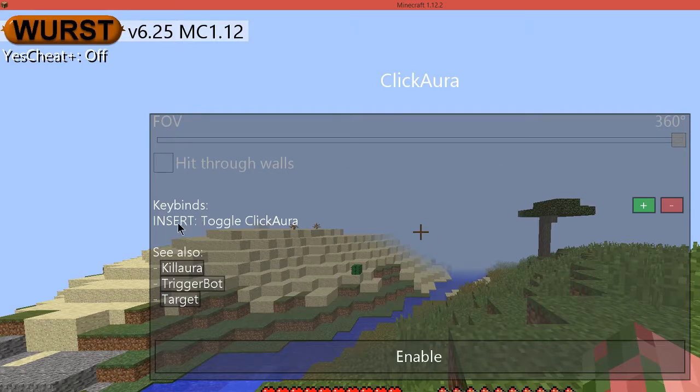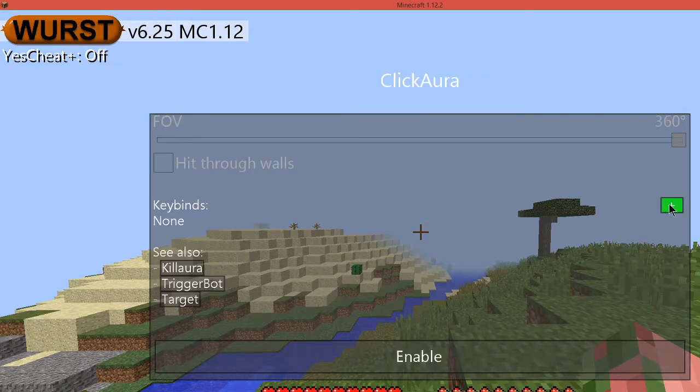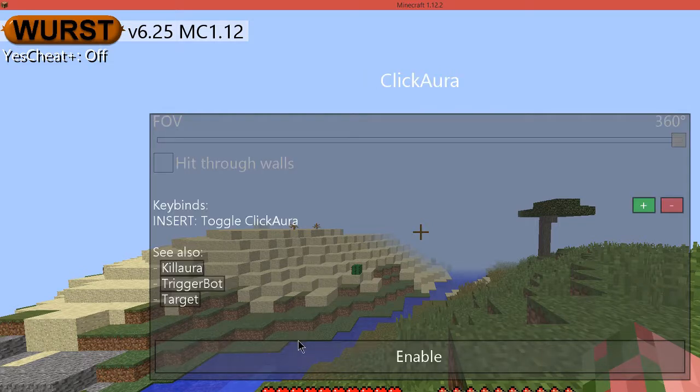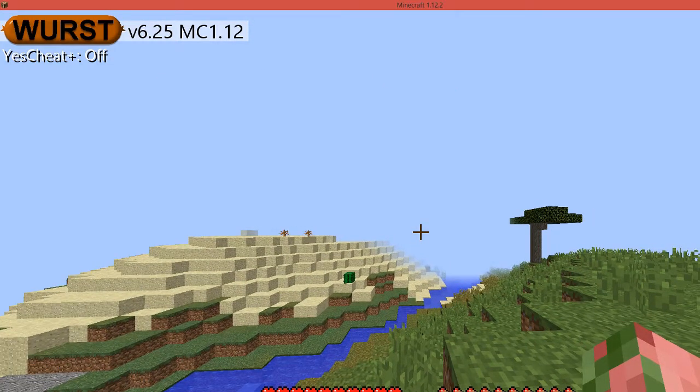On any of these, you're going to want to scroll down and find the keybinds. I already have a keybind set to Insert, but I'm just going to remove that and show you how to set a new one. If you press the little plus, you want to select toggle click aura, or whatever you selected before. I'm just going to select Insert because it's easy and it's right to the right side of my hand. Press OK, and now I've set Insert to toggle aura. Once you press Escape twice, if I were to press Insert, my click aura would activate, as it says in the corner. And if I press it again, my click aura would deactivate.